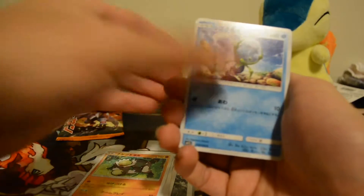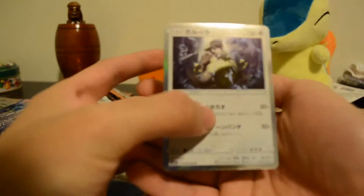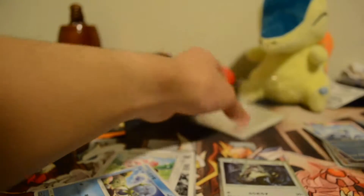If you have a trainer — ooh, a holo! This is a Kangaskhan, yes! It's even out of focus — Kangaskhan holo Alolan form. Let's get this in a perfect sleeve. I don't have this holo so it's good.